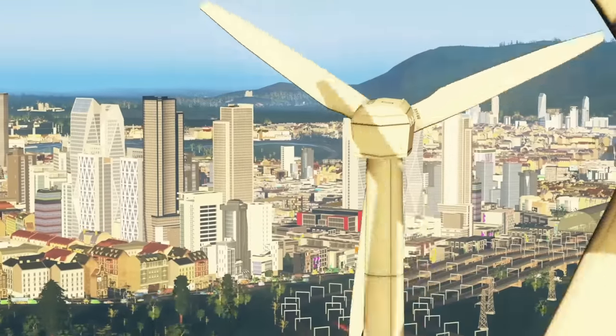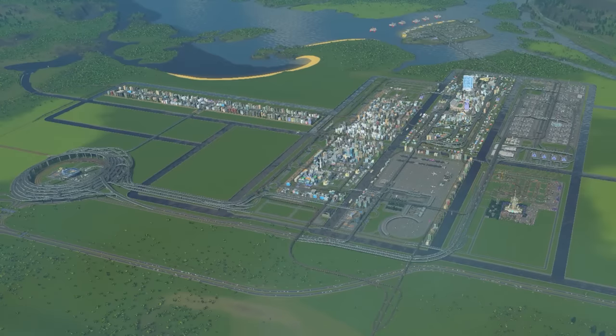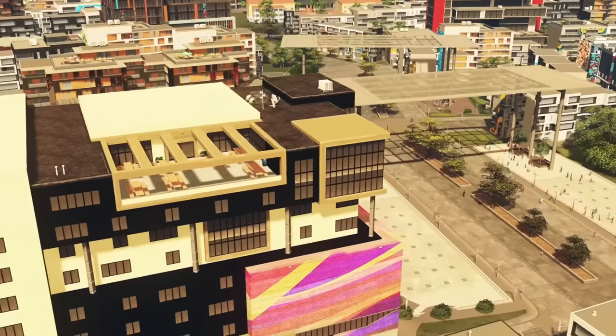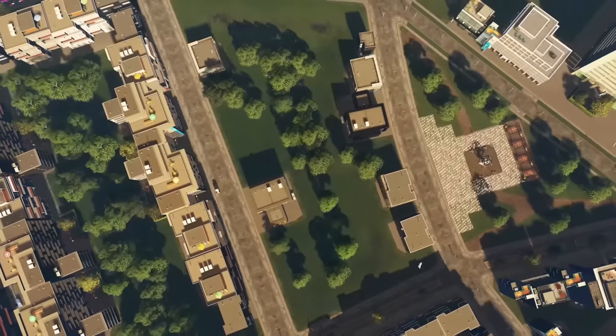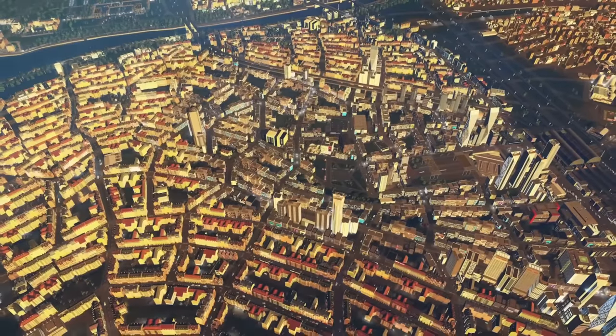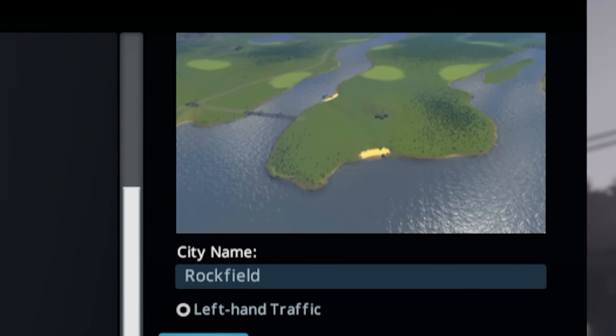The Cities: Skylines Plazas and Promenades DLC destroyed our last city, which is probably for the best because it was designed to cause people to suffer. But now that we can build walkable cities, we can build a perfect city. So today we're starting a new one with that objective, playing on the map called Cape Apple, and our goal will be to make an OCD Utopia.